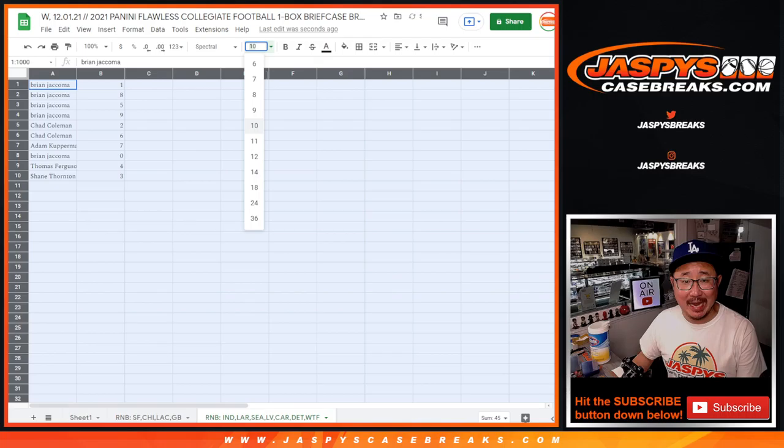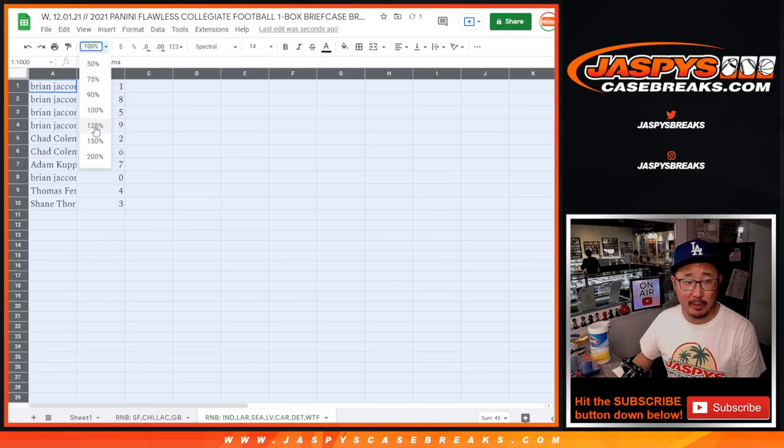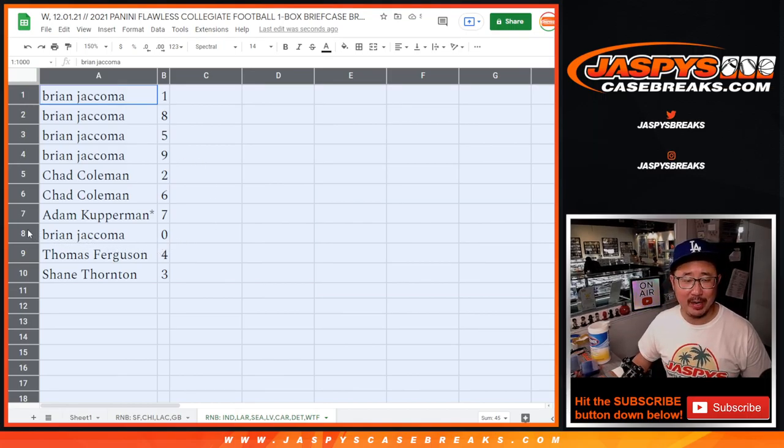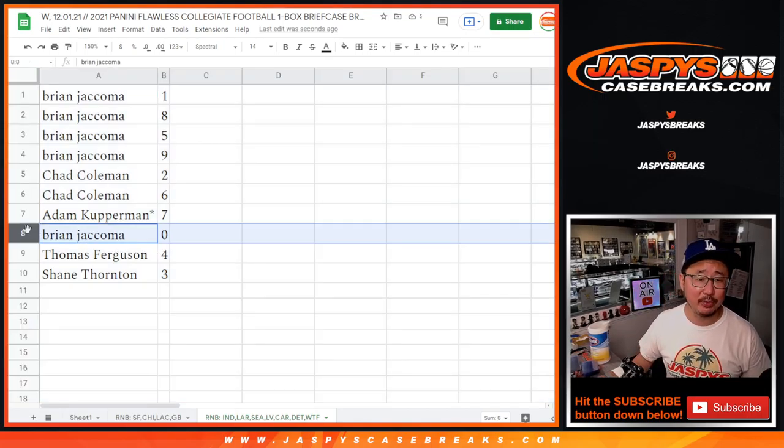Now remember, zero gets any and all redemptions, including one-of-one redemptions. Although it's flawless, so I'm so used to saying that — I don't think there are redemptions in here, not even the blockchain redemptions.